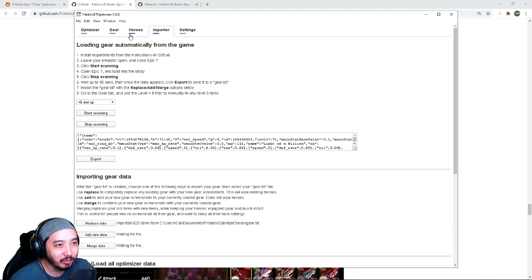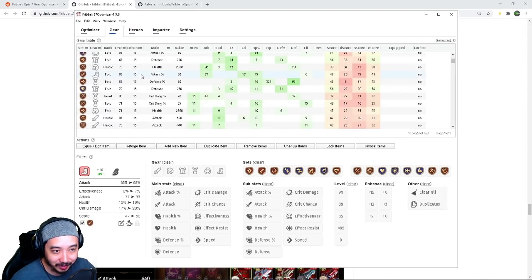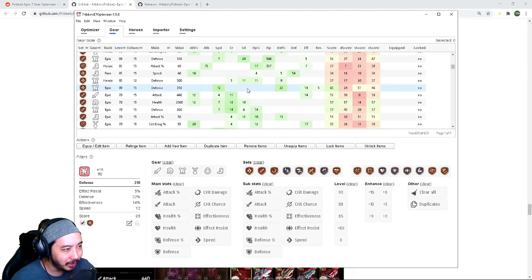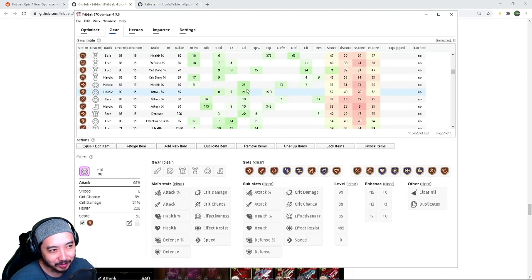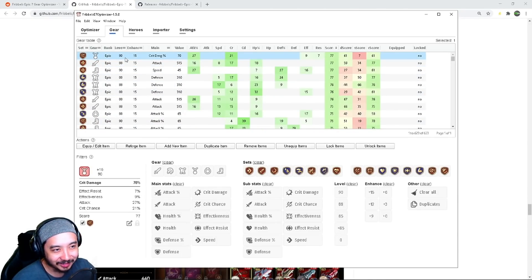Let's see if it actually worked — looking into my gear here, it looks like it did. All this gear is loaded in. If I sort by score, yeah, these are exactly the items I have in my game. As you saw, this was from scratch and it took less than three seconds. Depending on your PC it might take longer — that's why he says allow up to 30 seconds.